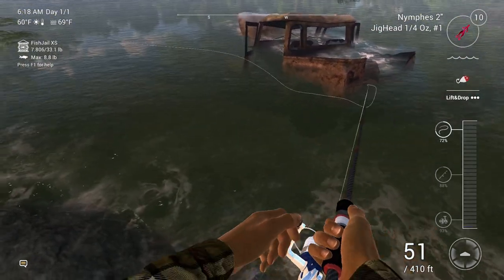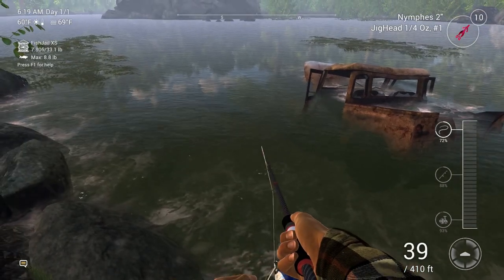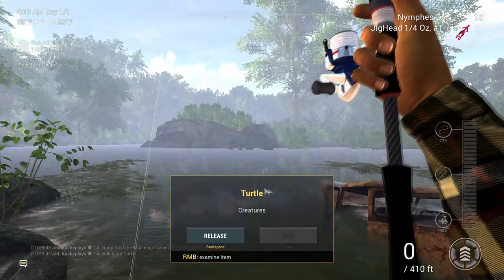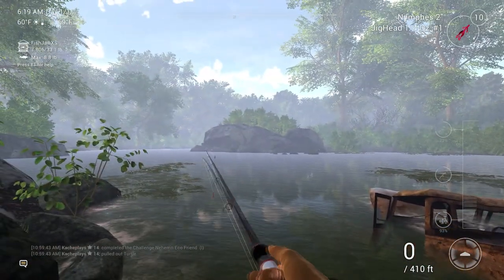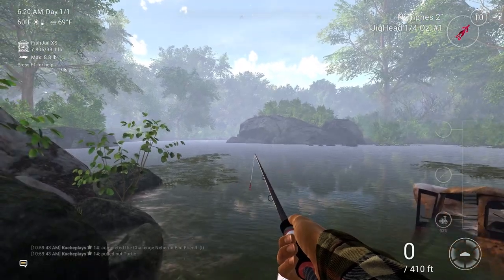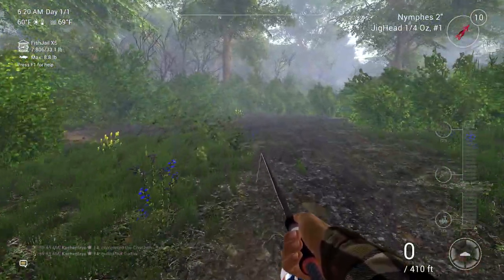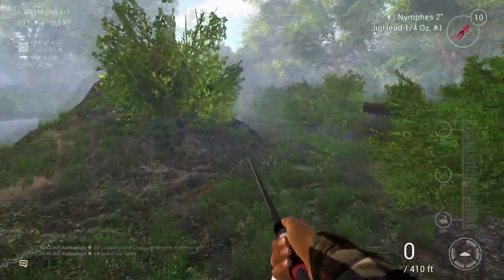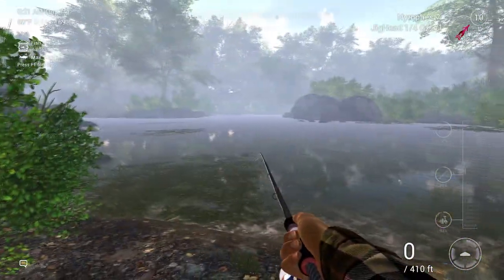He took a whack at it but he didn't hit it hard enough to hook himself, and I didn't set the hook fast enough. The Heron EcoFriend — one gold — catch a certain number of underwater items. So we snagged the total. I'm just basically hitting the spots, seeing if the fish are biting the way they used to in the locations that they used to, and the answer is yes, it certainly appears that way. This is that same little bay there.